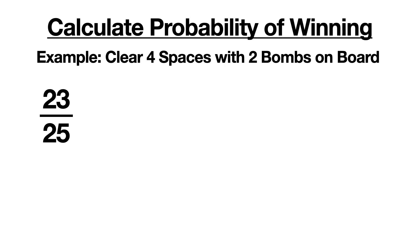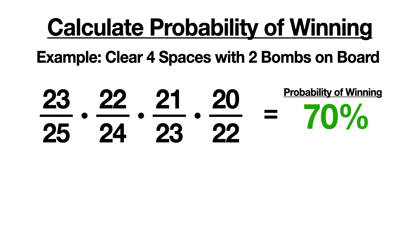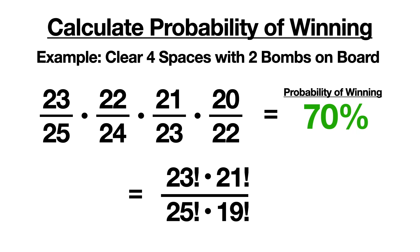Let's say we want to find the probability of clearing 4 spaces when there's 2 bombs on the board. Since there are 25 spaces total and the 2 bombs are randomly placed, the chance of uncovering a safe tile on the first pick is 23 out of 25. Assuming we missed a bomb on the first pick, there are now 2 bombs and 22 safe tiles out of 24 spaces, so the probability on the second pick is 22 out of 24. We find similar probabilities for the next 2 tiles, and after multiplying these fractions together, we get the overall probability of dodging a bomb after uncovering 4 tiles — 70%. This calculation can also be simplified using factorials.